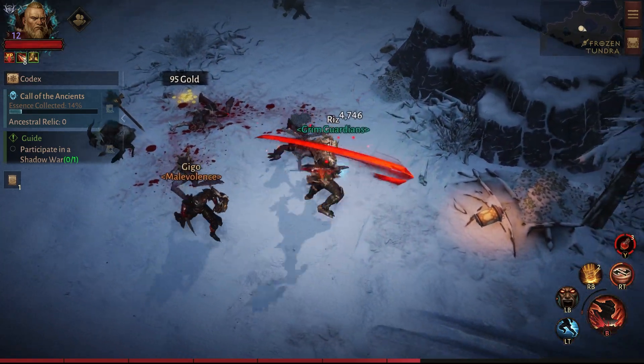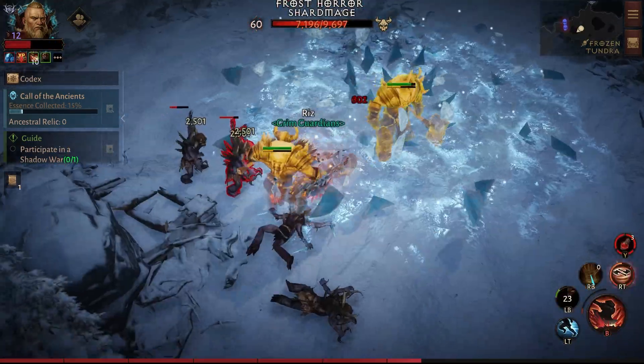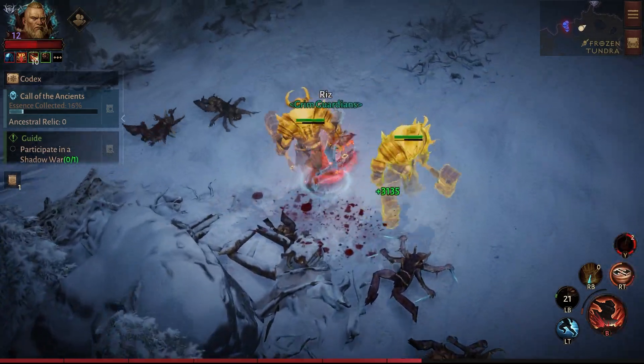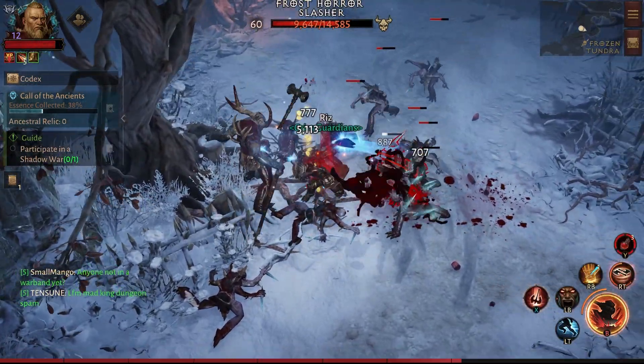The percentage displayed here is a zone-wide progress meter that's filled up over time by collecting Ancient Essence, which is a little purple ball that can drop from monsters in the zone. This is a pretty common drop but the bar takes a little while to fill up.